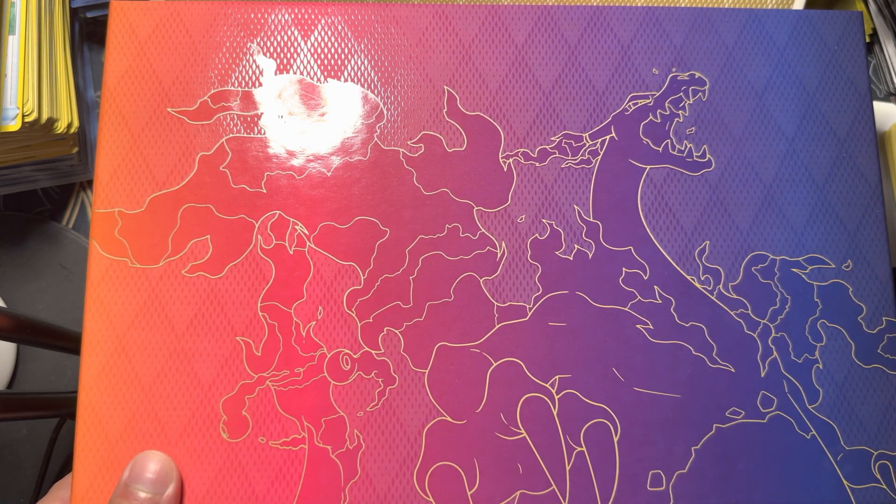Did we not get the cards? Oh okay, the coin slips in there. Got the sleeves. Oh, it's a little thingy in here too. Got a Sword and Shield — I guess this is what comes in here. Hopefully we get a Marnie or something good.